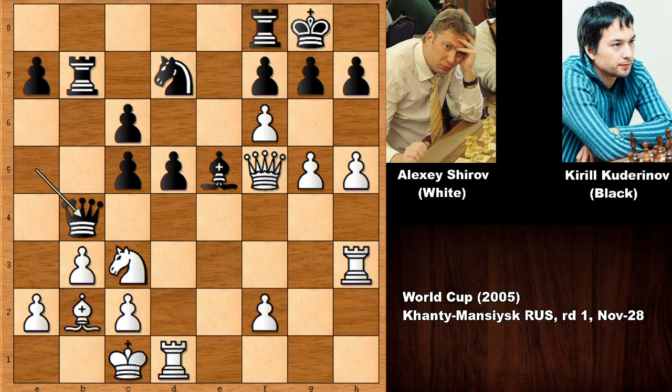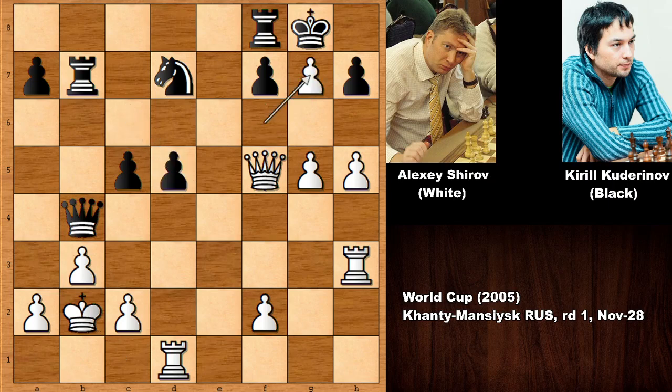Queen to b4 and it is white to move. How to break through in this position? How to make any progress if you had the white pieces? Alexei Shirov decided to sacrifice his knight — knight takes on d5, bishop takes on b2, king takes on b2. Black actually has to capture the knight, not just because of attacking the queen. If defending the queen, white can check the king and that's extremely dangerous — the king is not going to survive. So capturing the knight, and then f takes on g7 by Alexei Shirov.